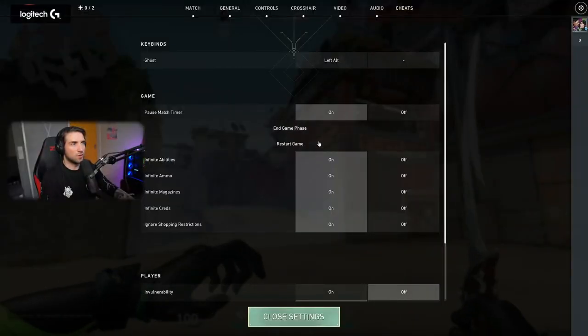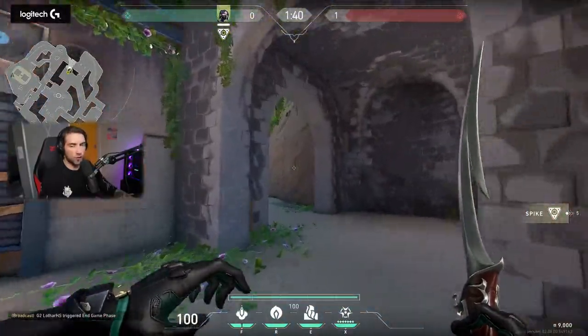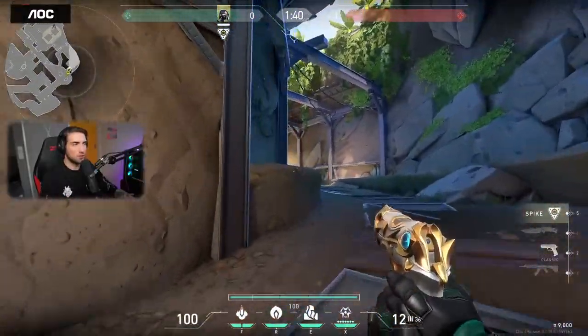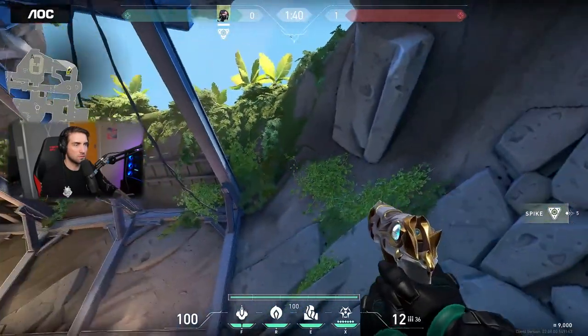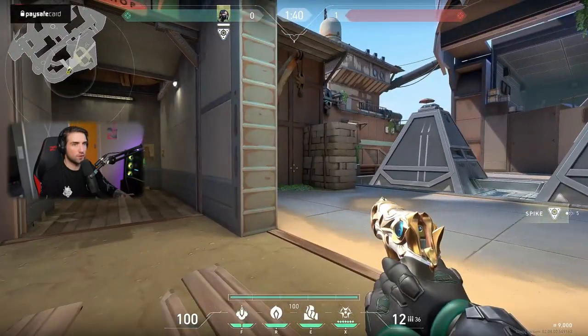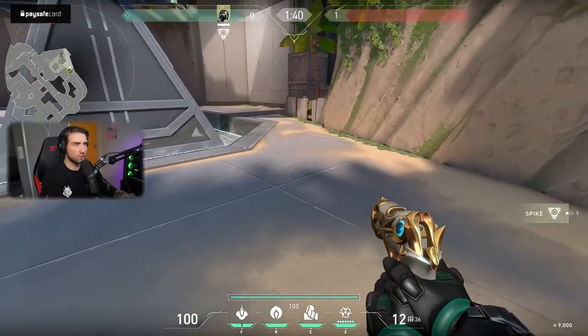Alright, so now we turn off the barriers and let's start with the right side. Remember, those are the barriers here. So go here — nice. This is already B-side, and the barrier for defenders was here, if I'm not mistaken.